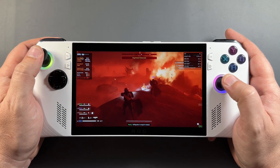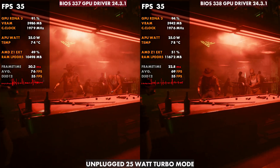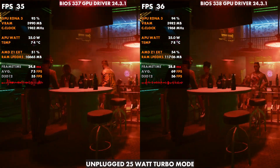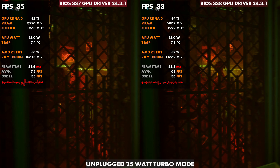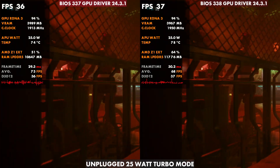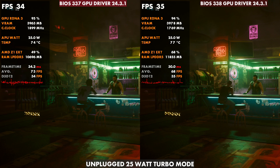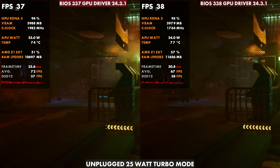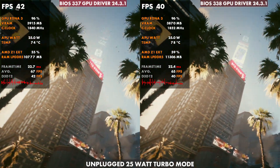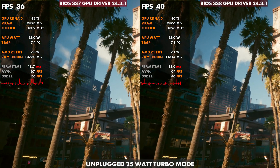I'm more focused on that 25 and 30 watt turbo modes when unplugged and plugged in, so we'll take a look at a few games here compared and see what the difference is. Unplugged 25 watt turbo mode first — on the left we've got BIOS 337 with GPU driver 2431, and on the right BIOS 338 with GPU driver 2431. As we go through all these games, you're going to see higher temps on the newer BIOS. They're obviously going more for quiet operation and less for the thermals, the fans aren't spinning up as much, and we do see a difference in overall performance — not a lot necessarily.